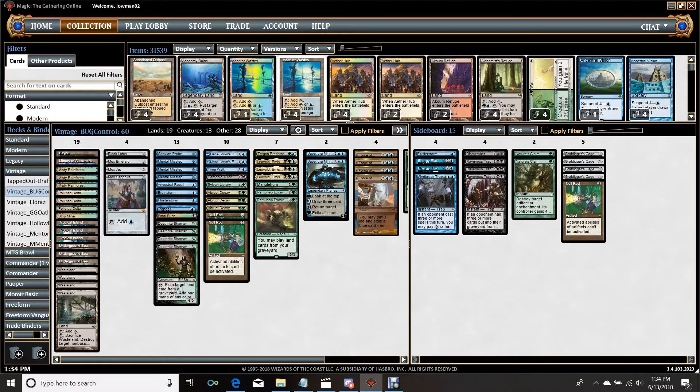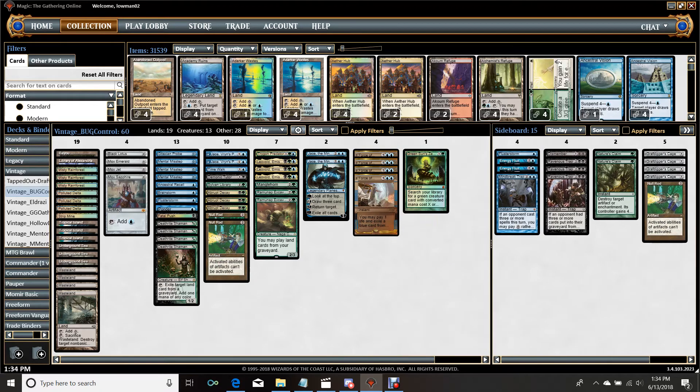Additional Fluster Storm and Mind Break Trap sideboard obviously for Storm. Dismember for Stacks and other creature decks. Two Nature's Claims and two Energy Flux for Stacks. Ravenous Trap by three, Grafdigger's Cage by four for Dredge, and then Null Rod for sub-Shops variants, PO Storm — just decks that Rod totally shuts down, like Angel City Vault decks or whatever. There's a lot of decks that Rod just totally shuts down. So that is Bug.